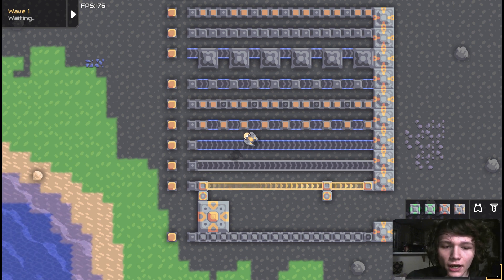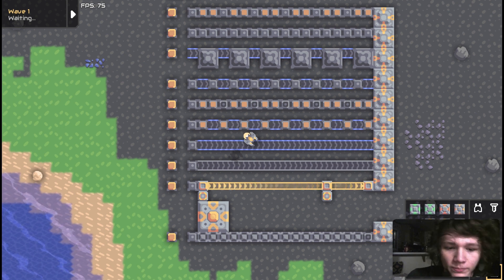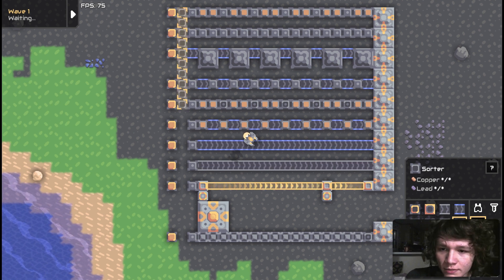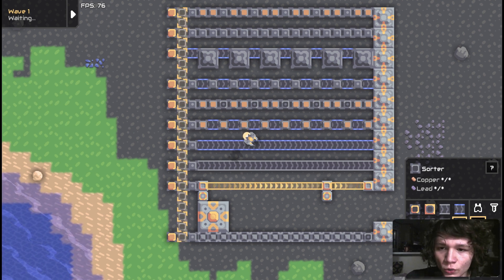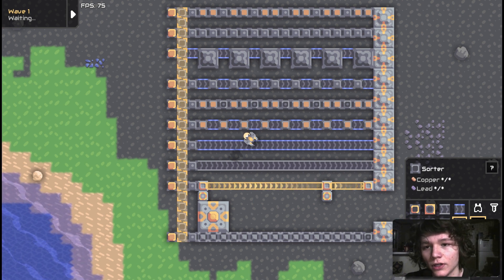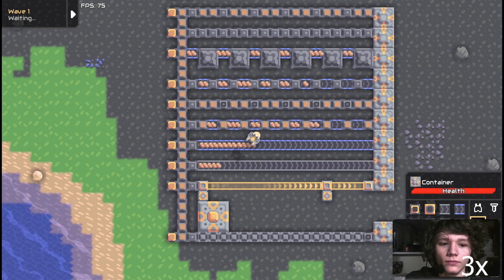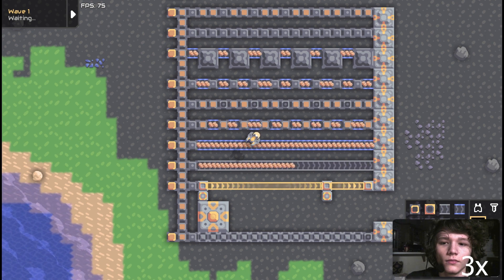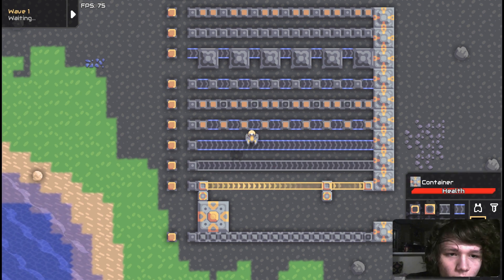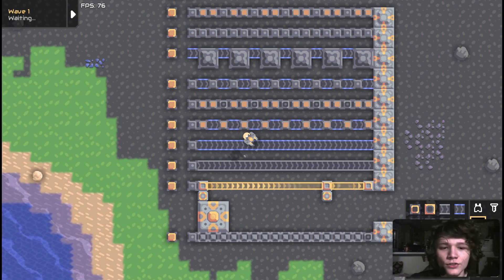I'm going to be testing throughput. I'm using sorters to connect them since sorters have almost zero transit time for items and basically infinite throughput. Let the test begin, and let's look at the contents of each of these.